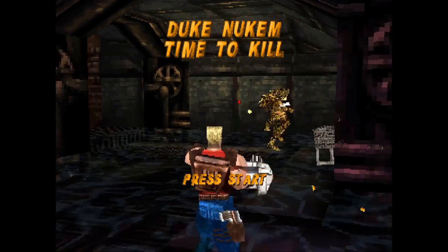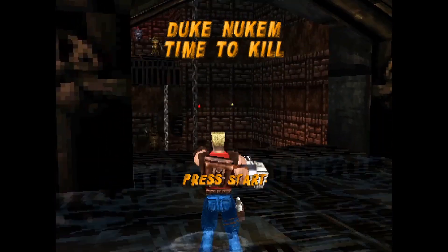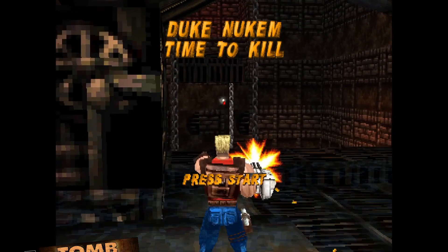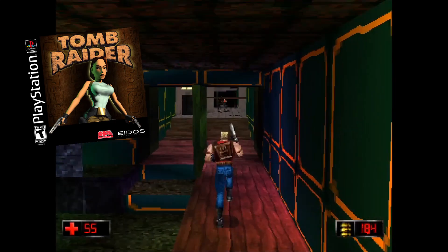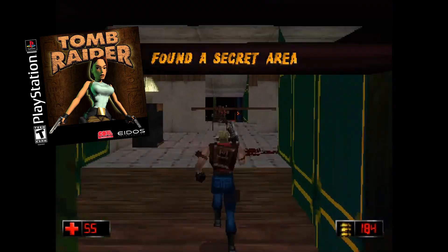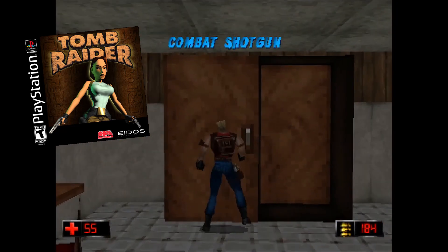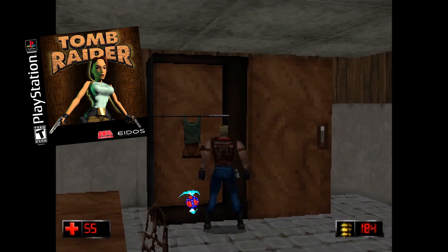Basically, 3D Realms, the company that created the Duke, went over one day and said, what would you do if you had the Duke's license? And they answered Tomb Raider. And the worst part is, we are not joking — the Endspace crew even called Time to Kill "Duke Raider" during development. There is even a Tomb Raider easter egg on the first level.